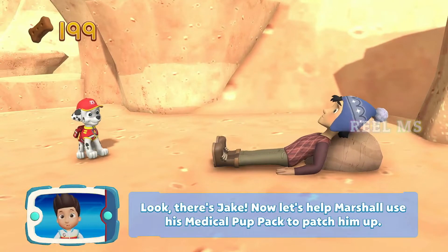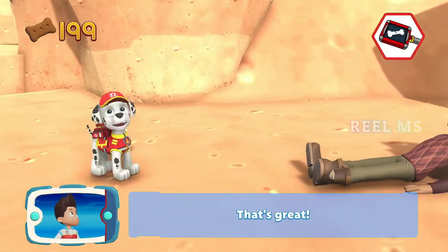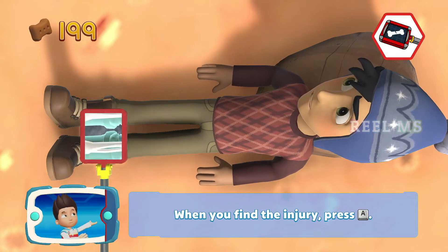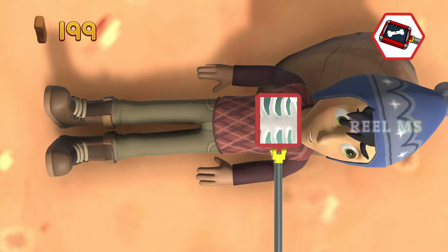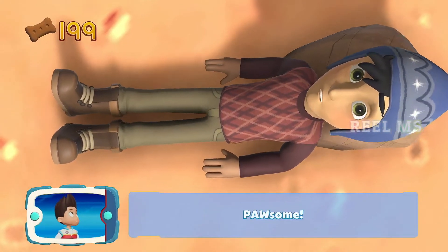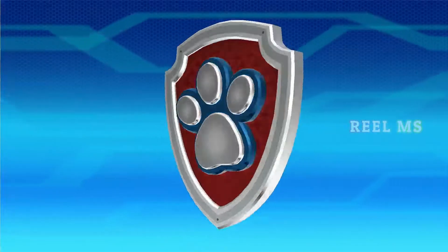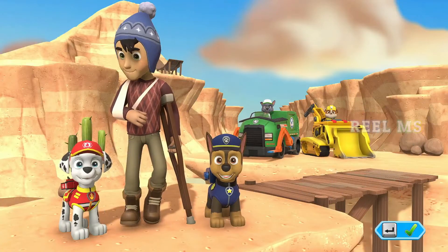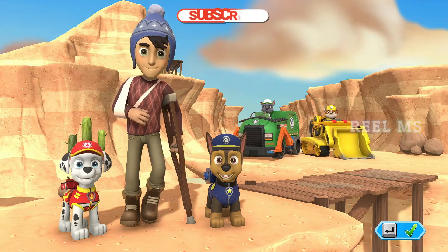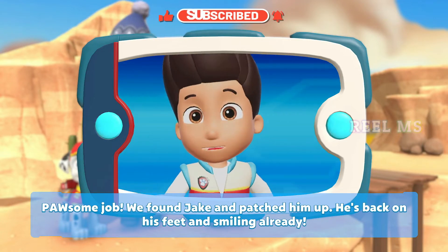Look — there's Jake! Now let's help Marshall use his medical pup pack to patch him up! Which pup ability? When you find the injury, press the A button! Awesome job! We found Jake and patched him up — he's back on his feet and smiling already!